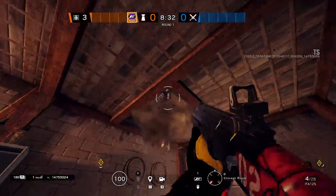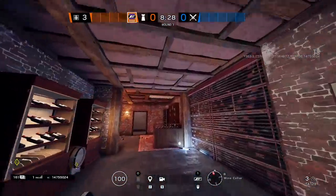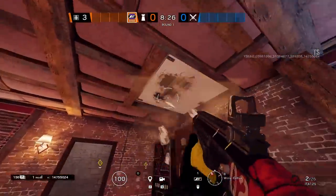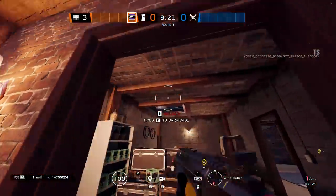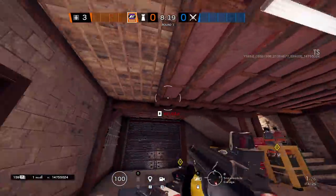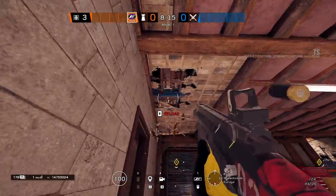The only other essential operator for wine cellar/snowmobile is Jäger or Wamai — ideally to block the drone hole in the snowmobile garage, preventing destruction of any hard breach denial like a bandit jammer, mute, or Kaid. Once core operators are taken, fill in the gaps with a roamer and hard anchors. Good options include Vigil, Maestro, Echo. With the rework adding more vertical play, roamers are more essential than ever.